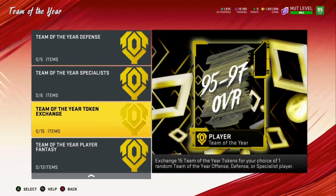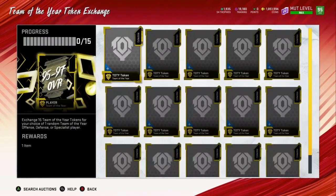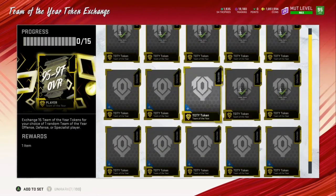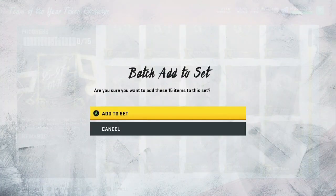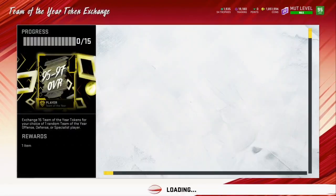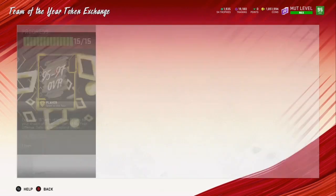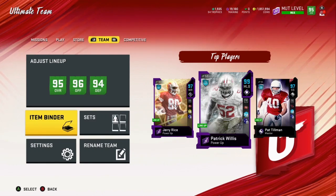Exchange 15 Team of the Year tokens for your choice of one random Team of the Year offense, defense, or special teams player — this is the one we want. I'm not really sure what they're going to do with the three leftover tokens. I guess they'll just sit pretty in my binder.